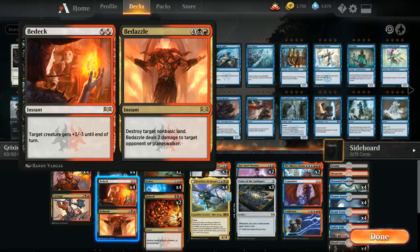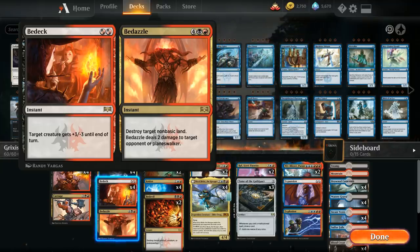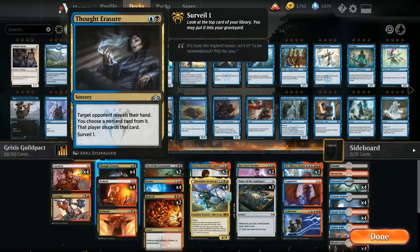Bedazzle is great in control mirror matches where Bedeck isn't useful. It can destroy a transformed Search for Azcanta, which is one of the key cards in the mirror, or at least force the opponent to use a counterspell. Even without Azcanta, destroying a land is strong in a control mirror since it often boils down to who can keep up more mana and more counterspells.